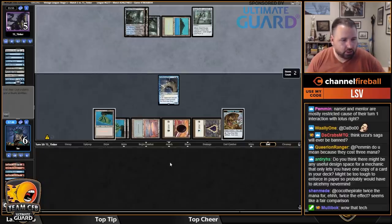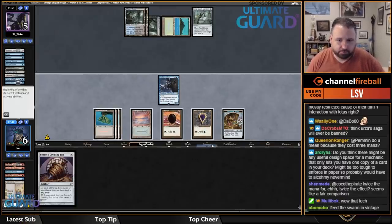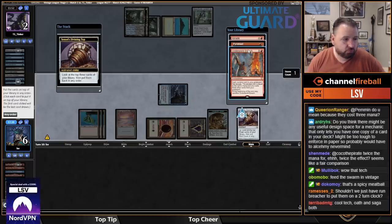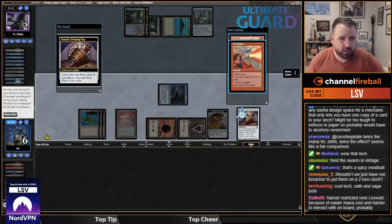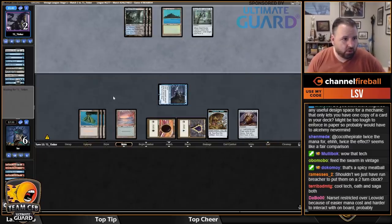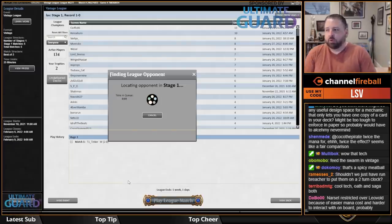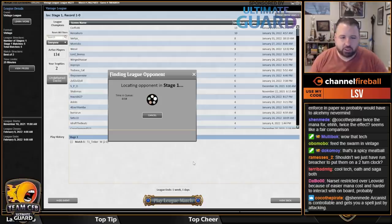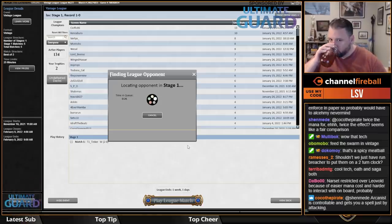Hole Breacher kills both Feed the Swarm and also kills Oath of Druids, which is kind of cool. Soul Guide Lantern isn't doing anything. I could have played Breach to force them to exile my graveyard, but it was already kind of blank. Narset and Mentor got restricted because of their power level — Lotus obviously contributes, but I wouldn't say Lotus got them restricted. Lotus gets a lot of cards restricted because it's a busted card, which is also restricted.